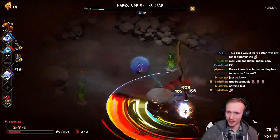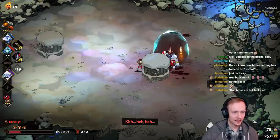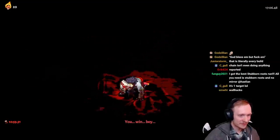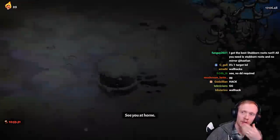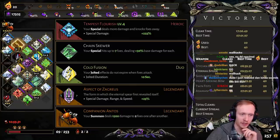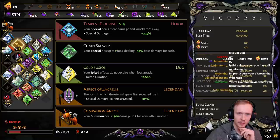Oh, I can just throw it through? We found the hack! I wonder if somehow - if this dealt more damage, you could totally cheese that fight, right? But we just don't have enough damage early on, I think. But that fight could totally be cheesed with Chain Skewer, I think.